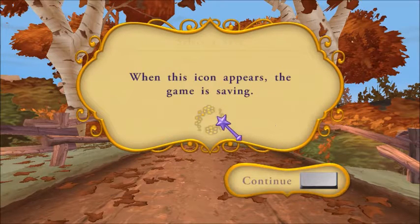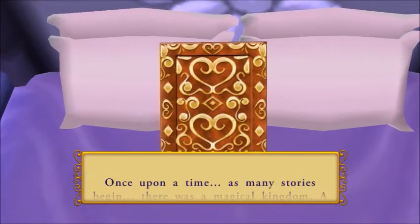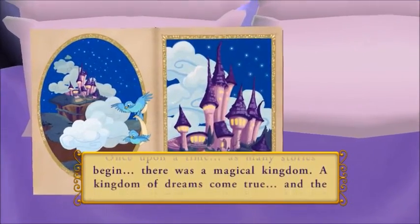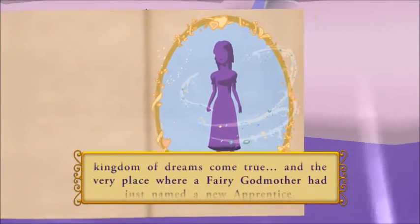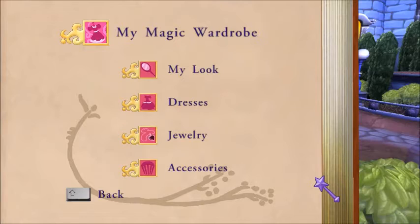When we see the circling pixie dust particles, the game is saving. Once upon a time, as many stories begin, there was a magical kingdom — a kingdom of dreams come true — the very place where a fairy godmother had just named a new apprentice. You can change the way the apprentice appears by selecting dresses, shoes, and hairstyles.